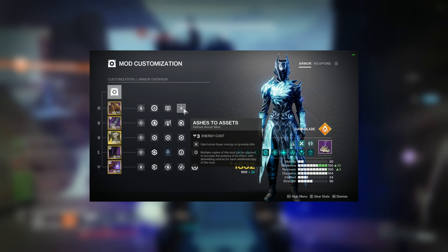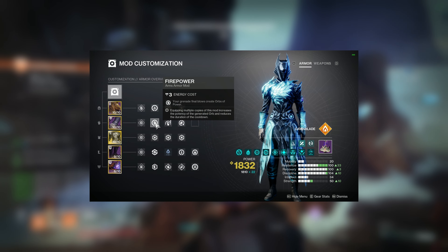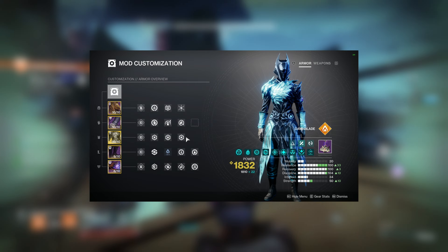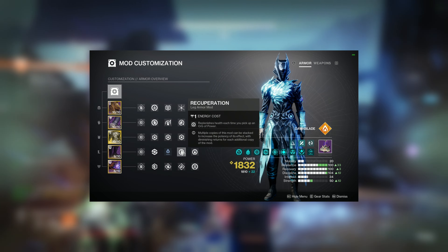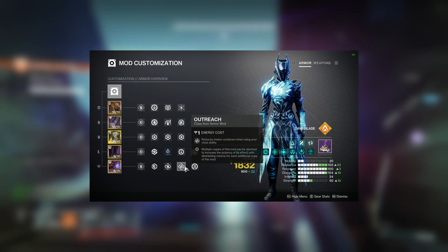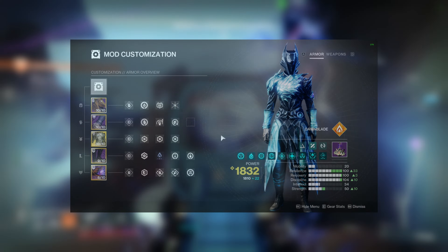For mods, Harmonic Siphon, Heavy Ammo Finder, Ashes to Assets on the Helmet, Firepower, Momentum Transfer, Fastball on the Gauntlets, Resistances for the Threat, a Solar Weapon Surge, a Recuperation, and a Better Already. Bomber, Outreach, and then a Reaper on the class item.